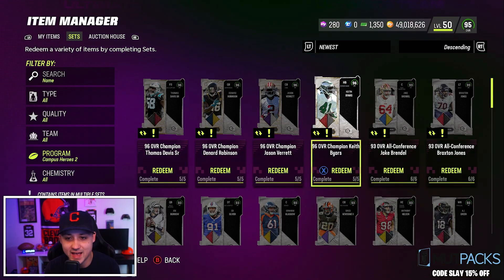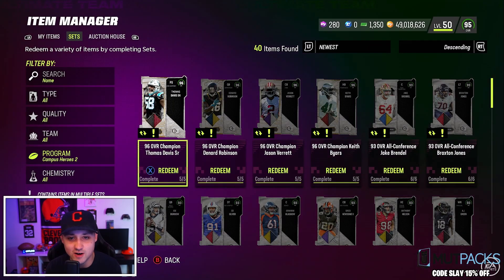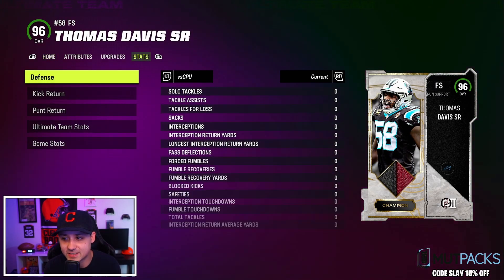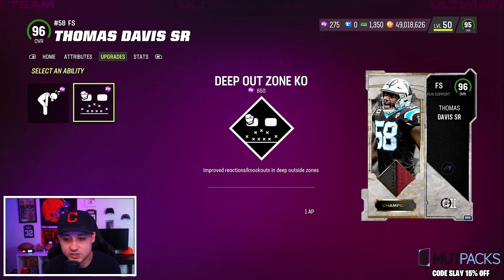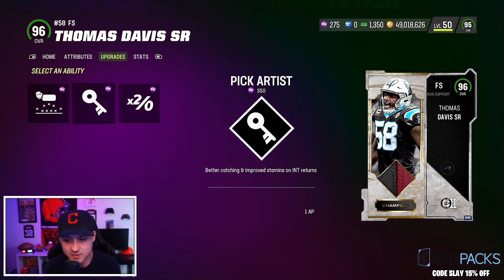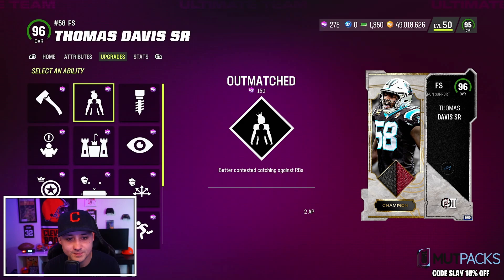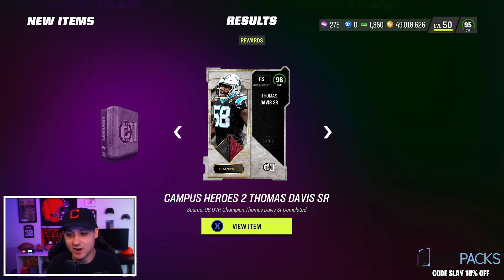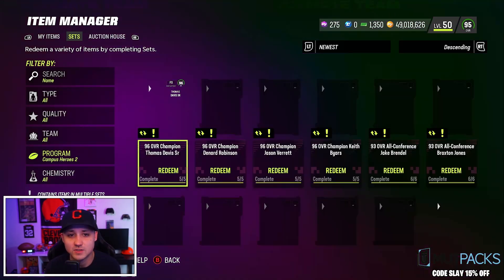I'm not sure I want to add Thomas Davis — I'll probably quick sell him for training. But we'll add him anyway; maybe he gets some glitchy abilities. He does not get the Legends chem — come on, game. He gets Crusher and Deep Out Zone KO for one which is nice, but no free Pick Artist — major L. No free abilities at all. That card is trash to be honest; I'll probably quick sell him. I wouldn't add him to your team.